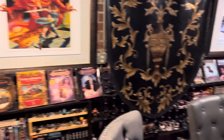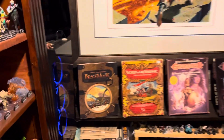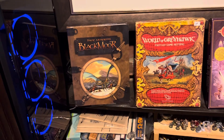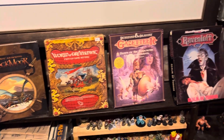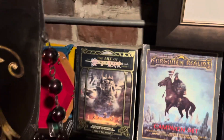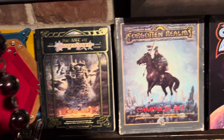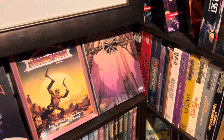We've got each of the major campaign settings. Blackmoor — I don't know, never got sort of a proper box set — but there's World of Greyhawk, the Gazetteer, Ravenloft. They're kind of in publishing order as well: Dragonlance, Forgotten Realms, Spelljammer, Dark Sun, and Planescape.